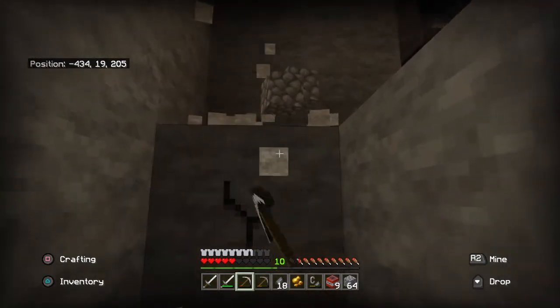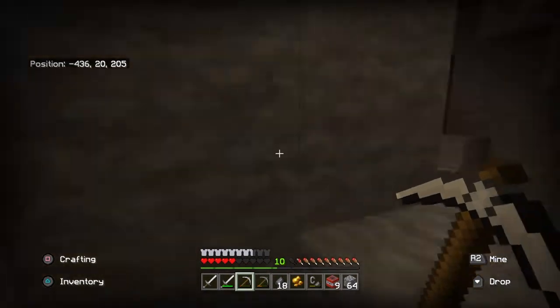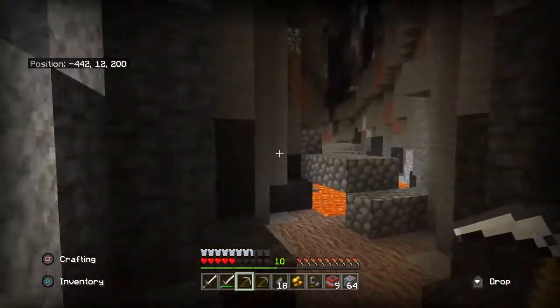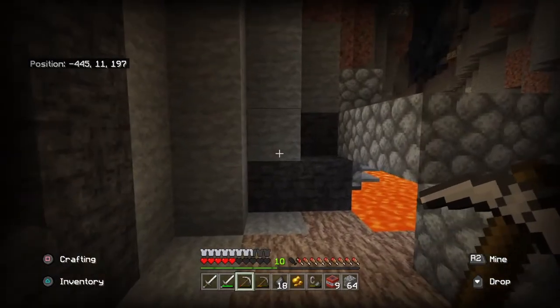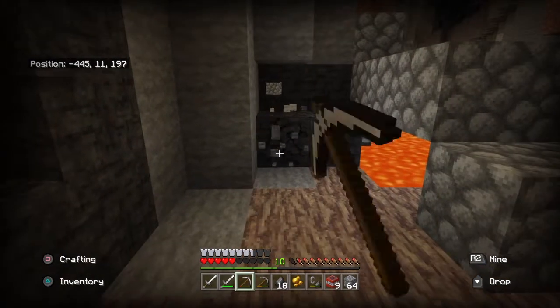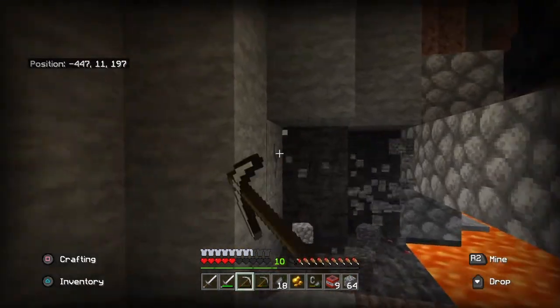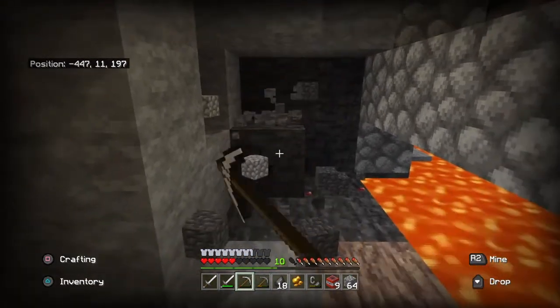Huge mining shaft, but we're gonna have to build our way around here. Food - don't forget food, buddy. So food, iron, and wood. And seeds, if you got any. I've got my way back up.